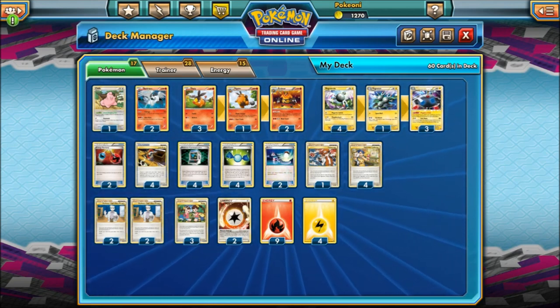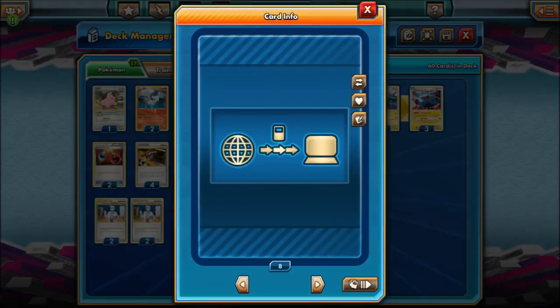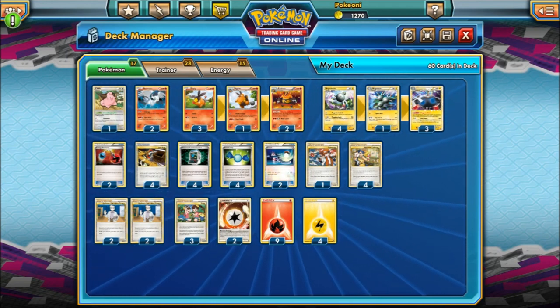On to trainers and supporters. First, Energy Retrieval — this current card lets you put two basic energy cards from your discard back into your hand, so once you use Blue Flare you can get the energies back. Now here comes everybody's favorite staple — Junk Arm! I wish this card was back. Junk Arm: discard two cards from your hand and search your deck for a trainer card to put into your hand. This card was amazing — you can discard energies early, get them back with Energy Retrieval, get back Rare Candies, Pokemon Communication — the possibilities are endless. That's why this card was so good.